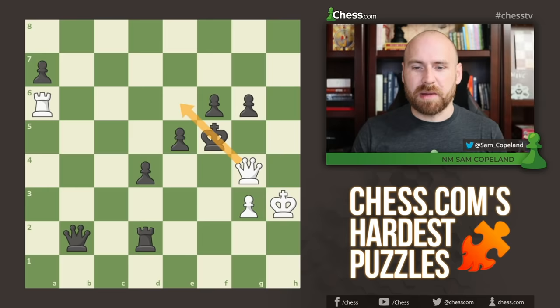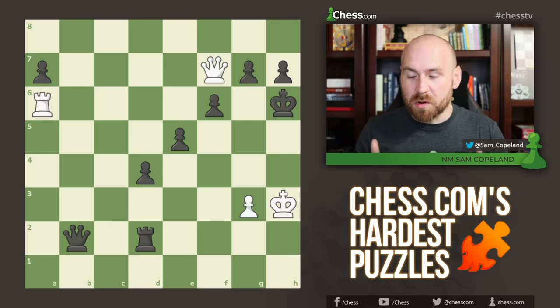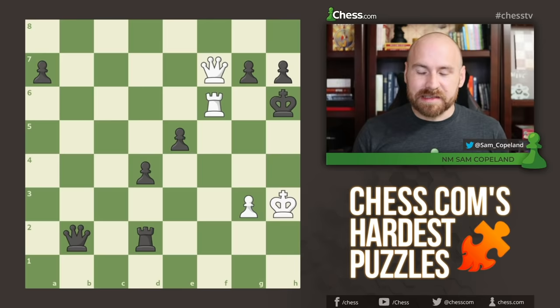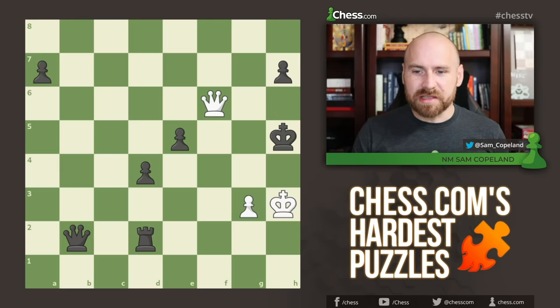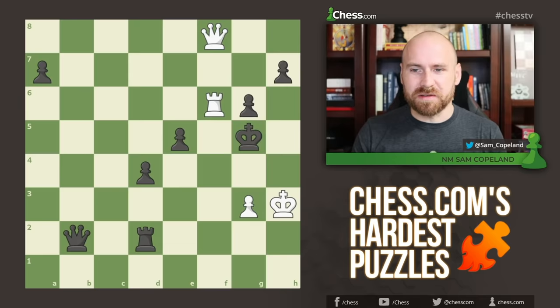But after queen f7 check, if the king steps back to h6, again the most tempting move is rook captures on f6 with check. And again, if the rook is captured, you just have the same mate that we've already seen, but the rook will not be captured. Black plays pawn to g6, and at least this time we have a check — queen f8 check — but there is no more than a perpetual check available after check and king to g5. A horse, my kingdom for a check on the dark squares.